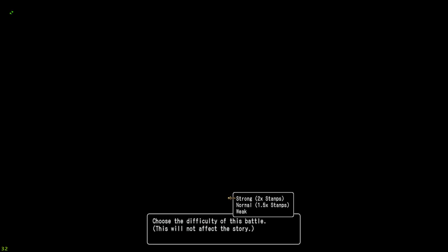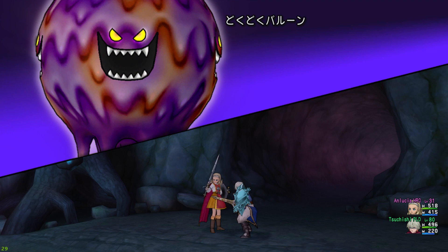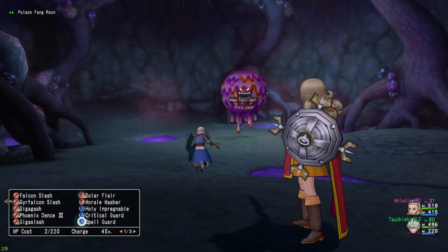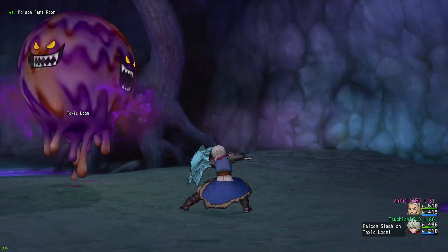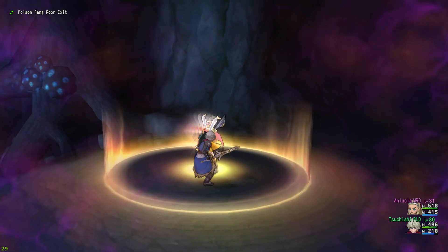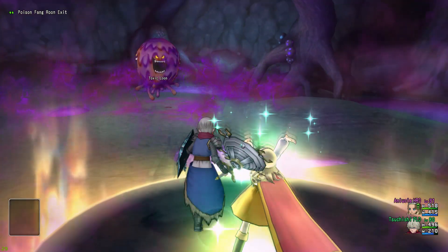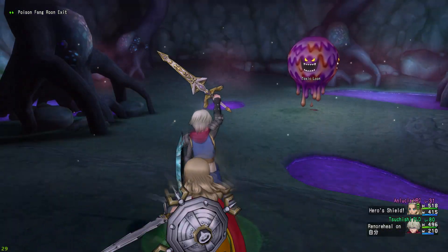Alright, rolling — this is the second hero's trial. Lucy's gotta learn how to use the hero shield, so let's get right into it. We gotta fight the Toxic Loon — mega toxic gas. I gotta get in the area here, and that gas does like a pretty consistent 50 damage, just a couple times in a row.